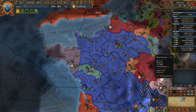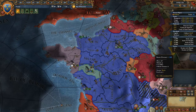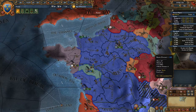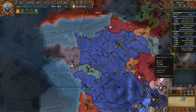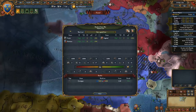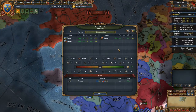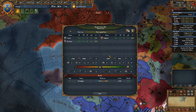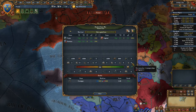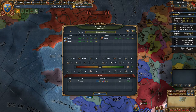One of the first things I would like to inform you is something that in the game you will usually do, which is sign peace deals. Many people don't know that in the peace screen there are a lot of things. First of all, the number of men that the enemy has, and also his fleet in total, which is something that noobs forget to look at.